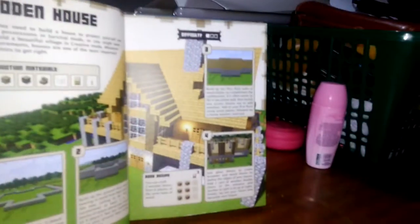This is the wooden house. First you have to start with this shape, and then put another one block higher. And then you break two blocks and add the front there.